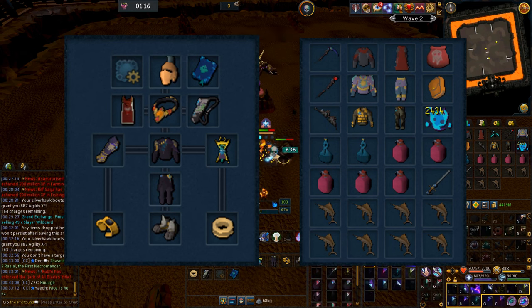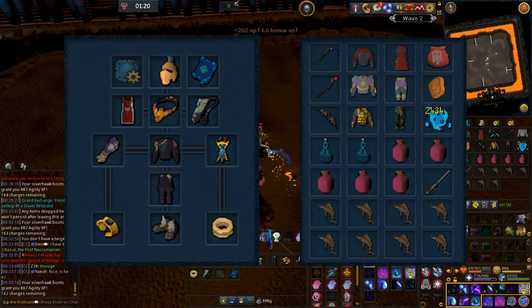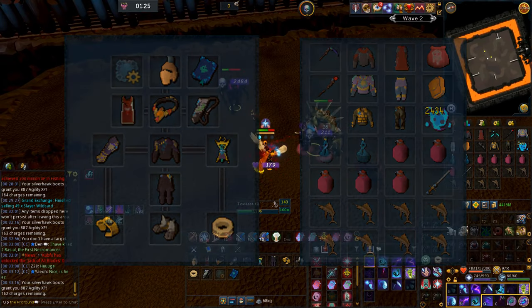Bring general combat gear and a Ripper Demon familiar. If you're concerned about supplies, you can bring a Yak instead — it'll make things a super easy breeze — but the Ripper Demon just speeds things up, so that's the recommended choice.